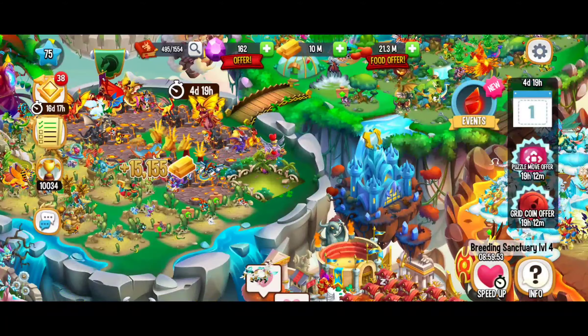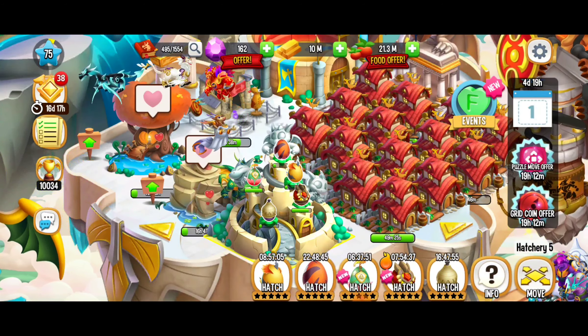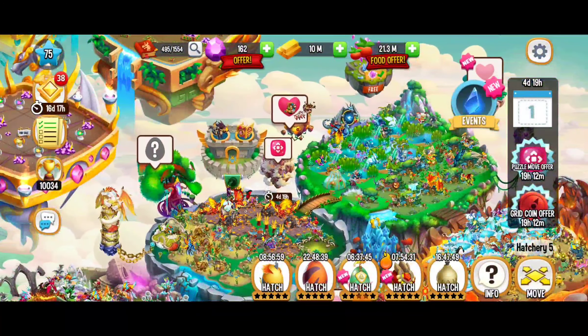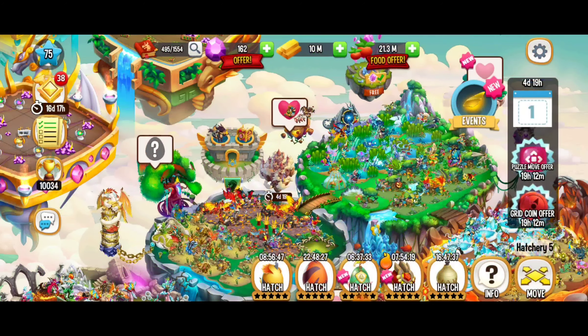Things are going super well. We're crushing it when it comes to breeding, and we should have a couple more dragons ready later today to hatch. We bred an egg that has the electric element — what good timing — so we just got some more puzzle moves for that. That's looking awesome.